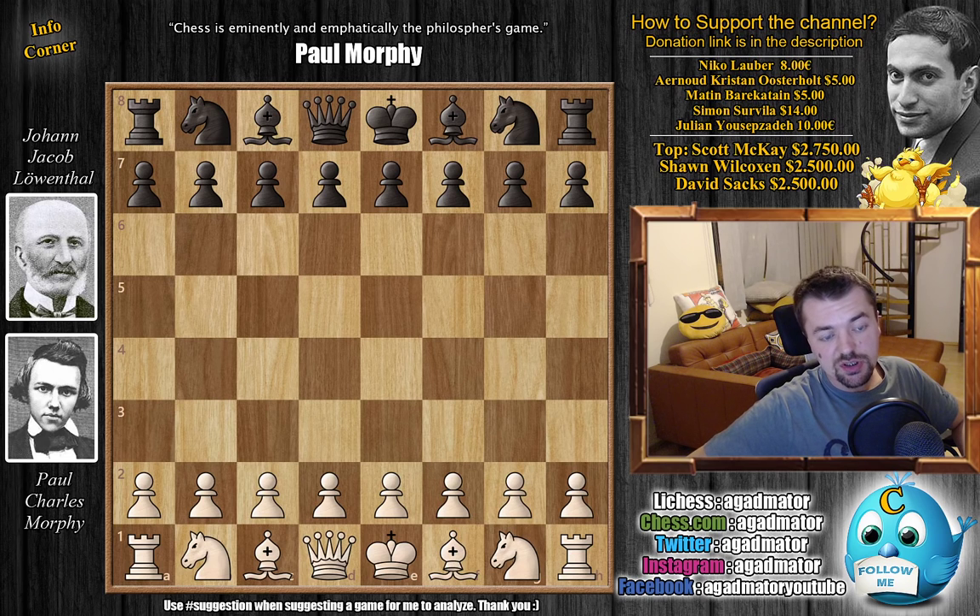In the previous video we saw Morphy's game against his father at a rather young age, showing he was already able to produce some good moves. Here Morphy is already 12 years old — this match was played when Morphy had almost reached his 13th birthday. He's playing against his first real opponent, having previously beaten his father, the army general Scott, his uncle Ernest Morphy — even blindfolded — and his grandpa with rook odds since he was 11.